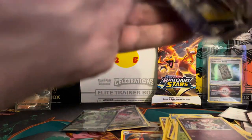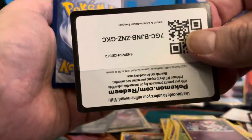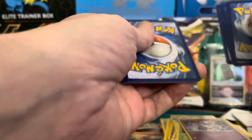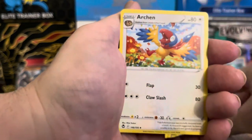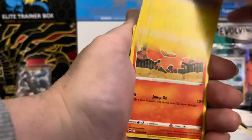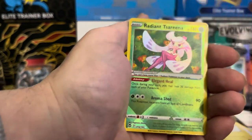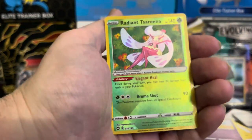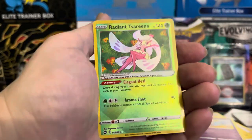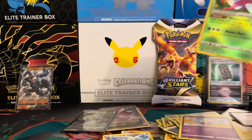Silver Tempest final pack — one more Brilliant Stars to go and that will complete the video. Our final Silver Tempest looks like it's going to be a white code card — still got Trainer Gallery. Metal energy, Swirlix. Oh nice — we got something from the Trainer Gallery slot: the Radiant Serena! That's a good pull. Final card is a Klinklang, so let's sleeve that up.